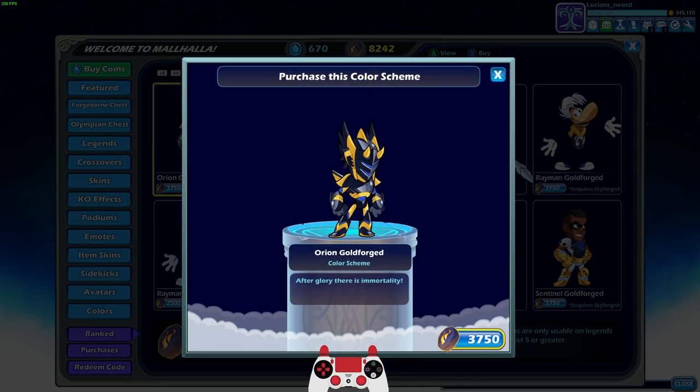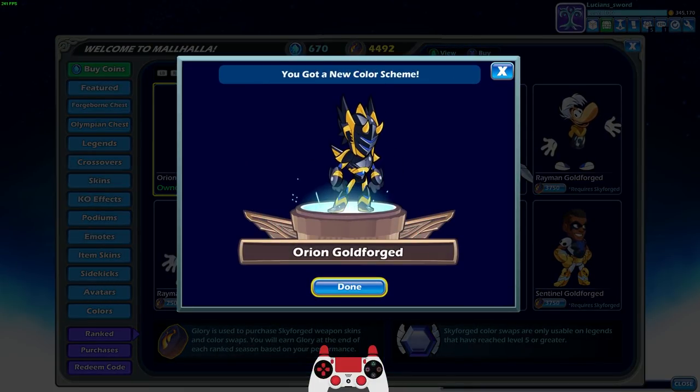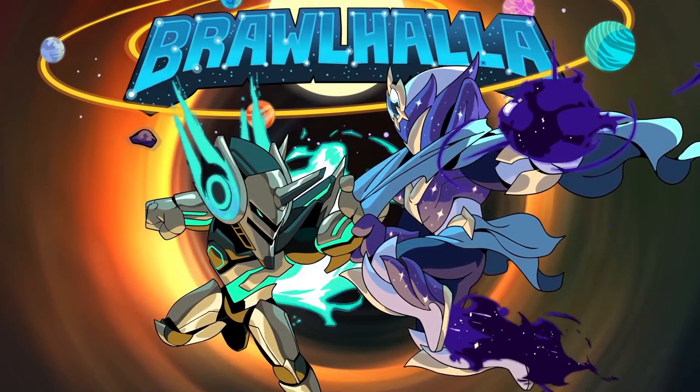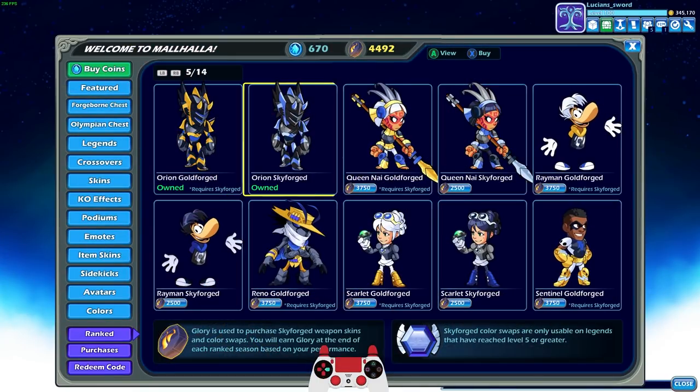When the battle pass comes out — you guys probably already saw the new Orion and Artemis skins that were shown — the Orion skin in particular looks so cool to me. So we're kind of preparing ourselves for that skin as well by purchasing these colors, because I want to see what they look like on that new skin when it comes out.